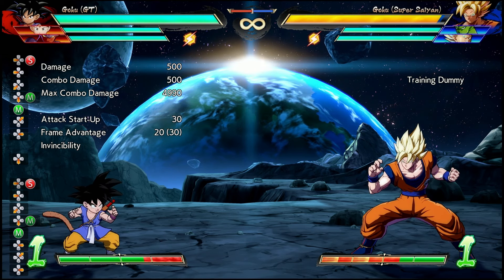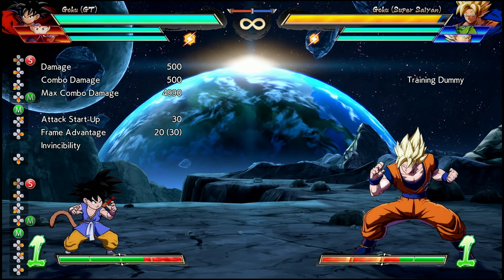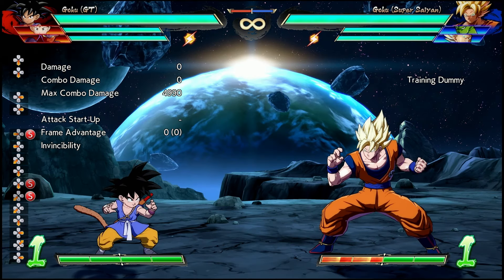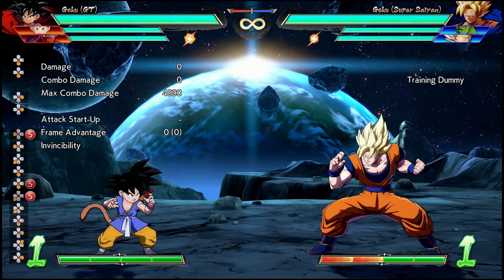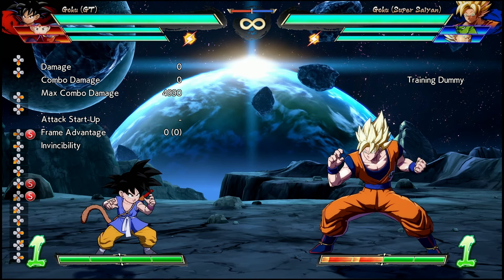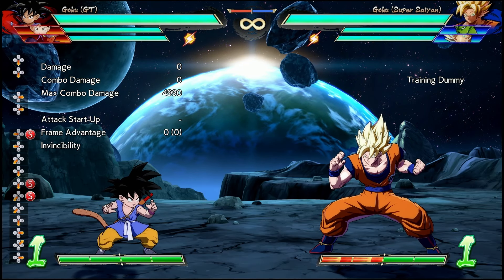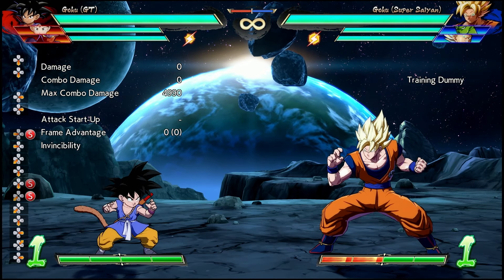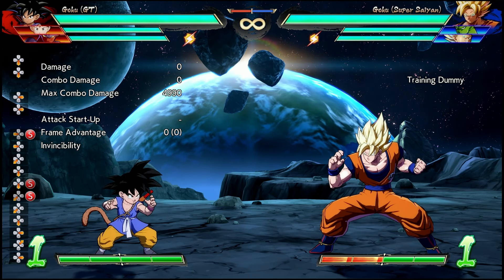However, against certain matchups — namely characters that have large reaching anti-air moves themselves — GT Goku will noticeably have a harder time. Part of me still thinks that the point of this particular buff in the previous patch was to open up opportunities for GT Goku to go for some potential reverse Kamehameha mixups from his pogo attacks, without having to worry about the opponent mashing on them and invalidating them. I think they retained that property still, but now there is an answer against the move with the anti-air 2H.